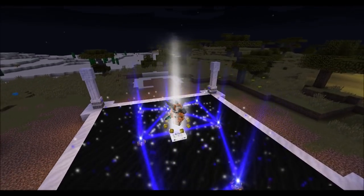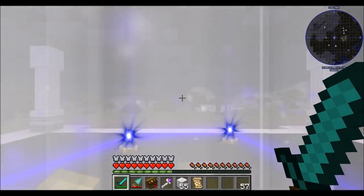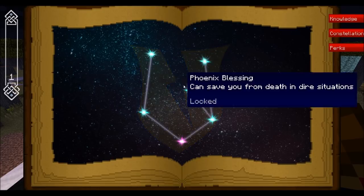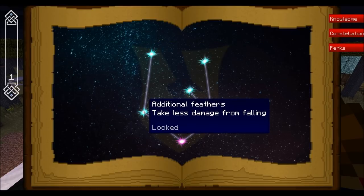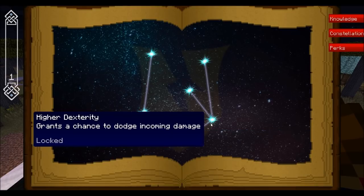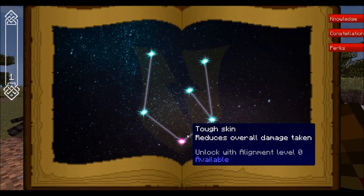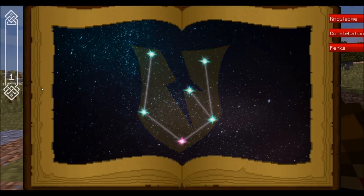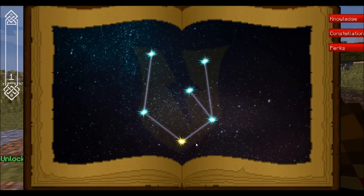Armara is a protective, shielding kind of thing, so the perks are going to give us some kind of shielding ability - it's going to be more of a defensive constellation. If we take a look in our book, we'll see there's now a perks tab. We've got the Armara perks: elemental shield - take less damage from elemental damage, take less damage from falling, and reduce overall damage taken. We've gone ahead and unlocked 'tough skin' - reduce overall damage taken - as our first perk.